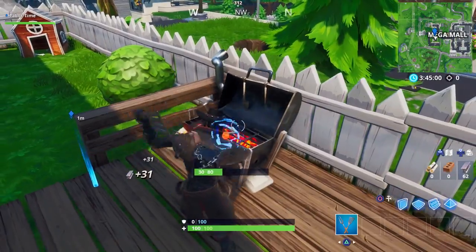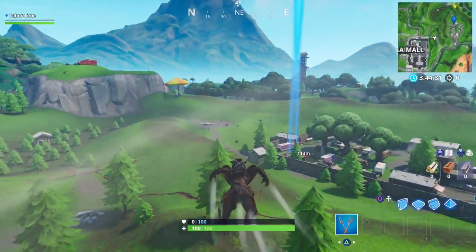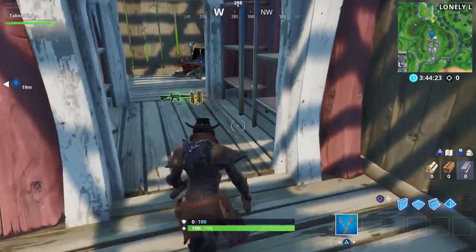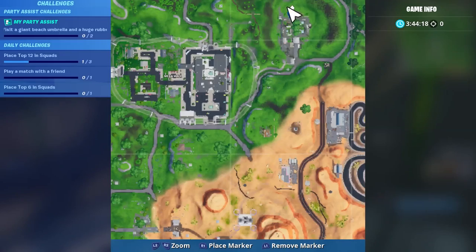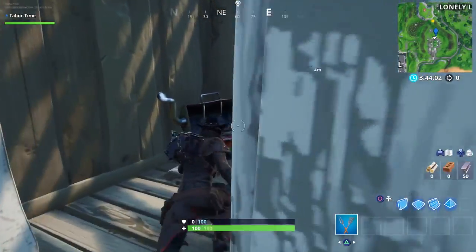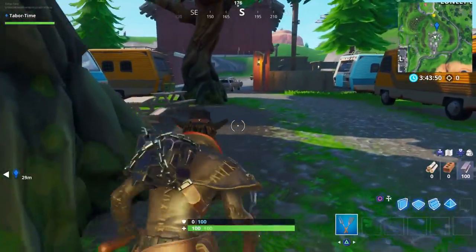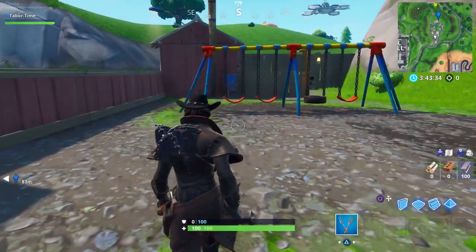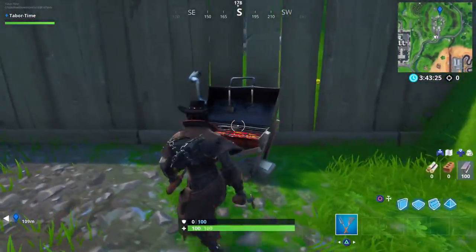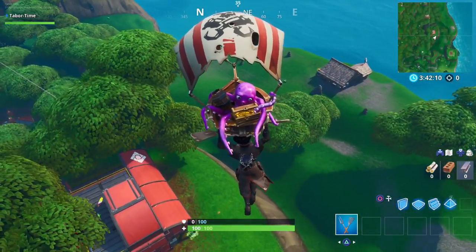If you go the Mega Mall route, you can take the slipstream to the RV Park, which has three grills. The first two are at the northernmost part — there are actually two right next to each other up there. Then make your way down to the very southern aspect of the RV Park for the third one, which is right behind the red barn-type structure. You'll pass a creepy swing set on the way down.